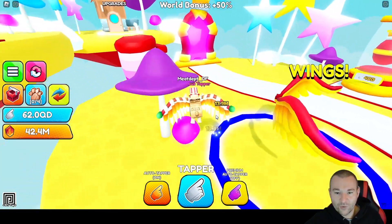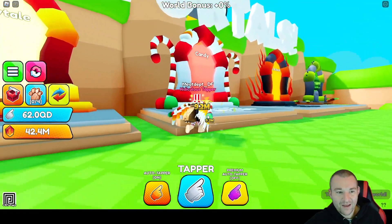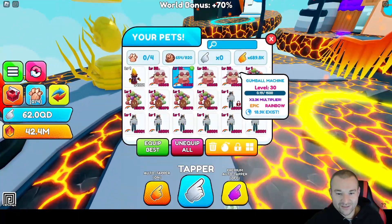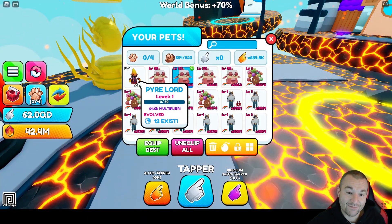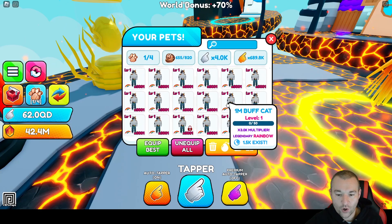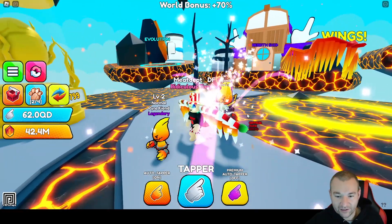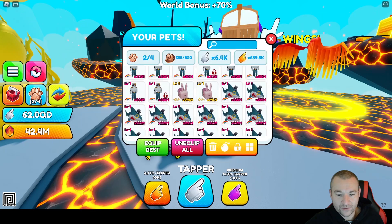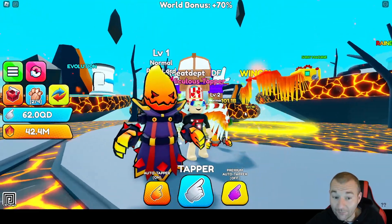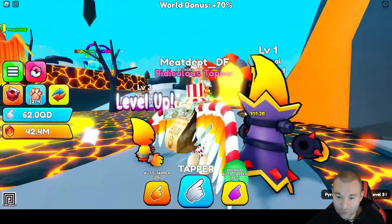We landed in what I think is Fairy Tale island — let's go back to the fire island. Opening up the bag: look at the stats, it's my number one pet now. The pyre lord — there are only 12 of them in existence right now — has 4,001 stats compared to the normal version's 2,400. Let's unequip all and put the pyre lord on first. There he is — the pyre lord is looking sick. I can't wait to have a full team of these.